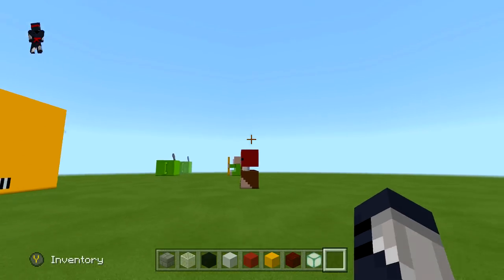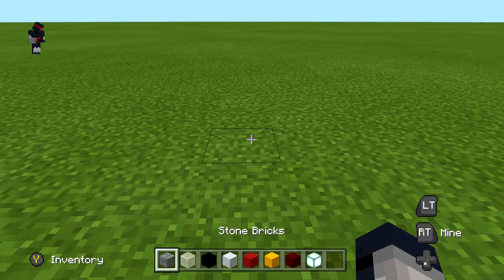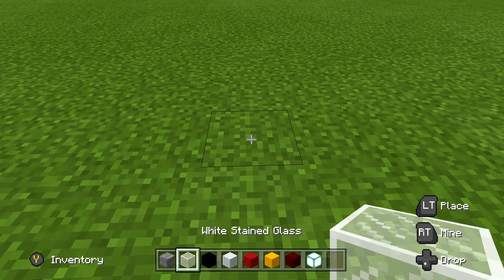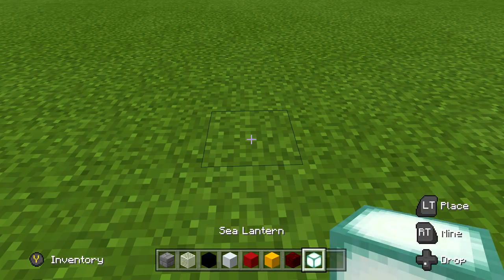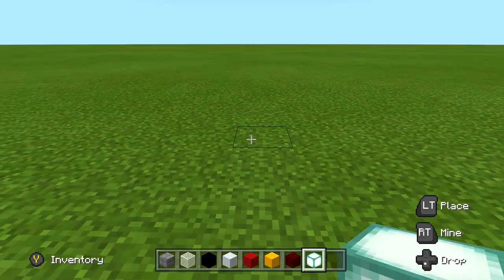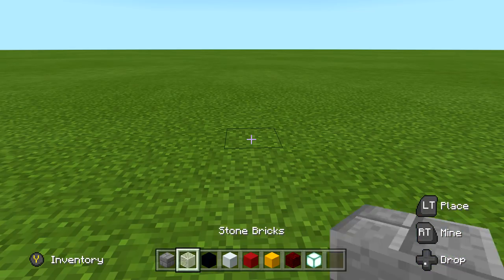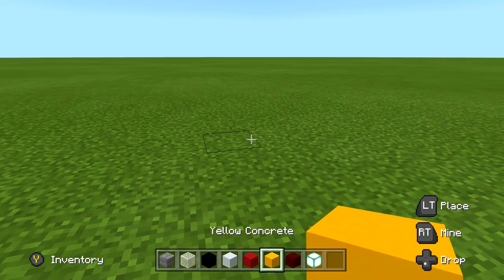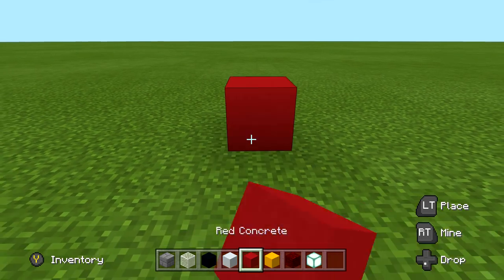We're going to go quite a bit of ways this week so we'll expand that — we have a lot of space. We're going to be working on Iron Man first. For this build you're going to need stone bricks, white stained glass, black concrete, white concrete, red concrete, yellow concrete, nether brick, red nether brick, and sea lanterns — about four of those. That's just for Iron Man.